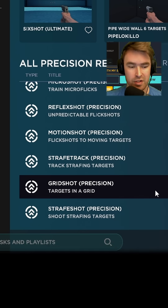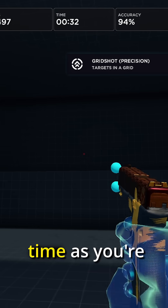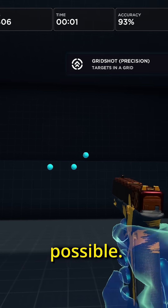Next is Grid Shot Precision. This helps a lot because the target slowly gets smaller over time as you're hitting your shots. It's very important to make sure that you go at your own pace so that you can hit your shots as accurately as possible.